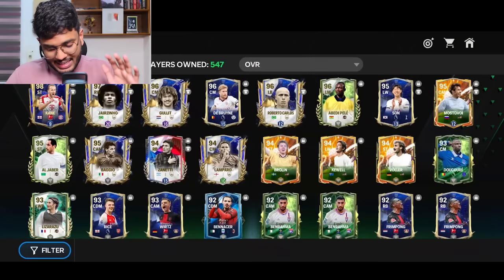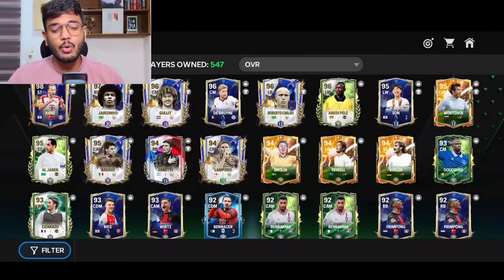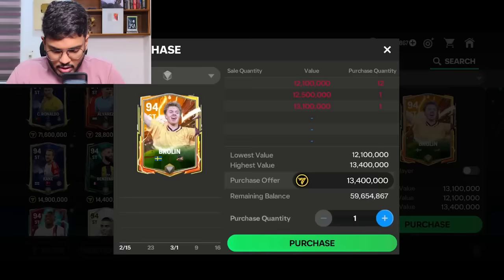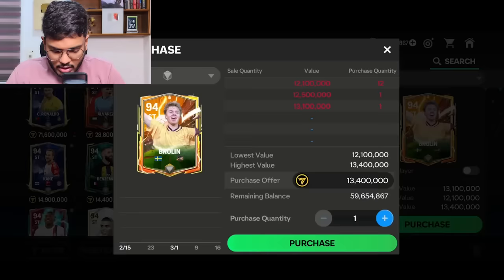I'm going to convert these untradables into tradables. Basically, I'll get the tradable version and use the untradable card to rank them up, then sell it back in the market — but only if we're making profit. He's got this Brolin card. I don't think Brolin is going into a team anyway, so let me check his price first.